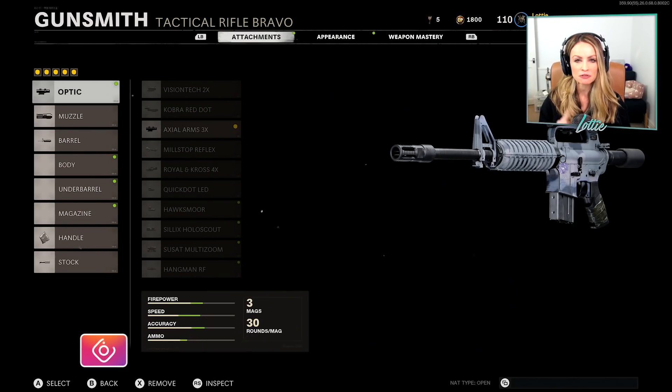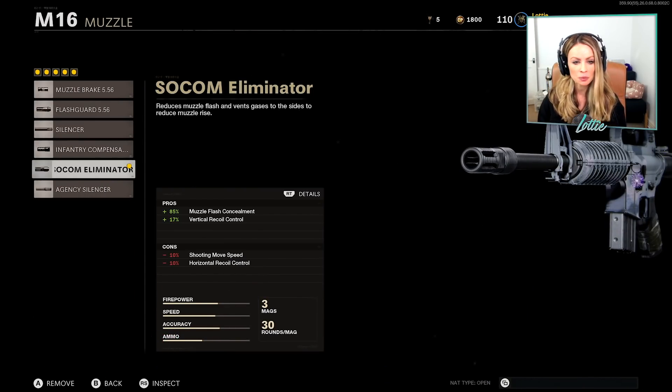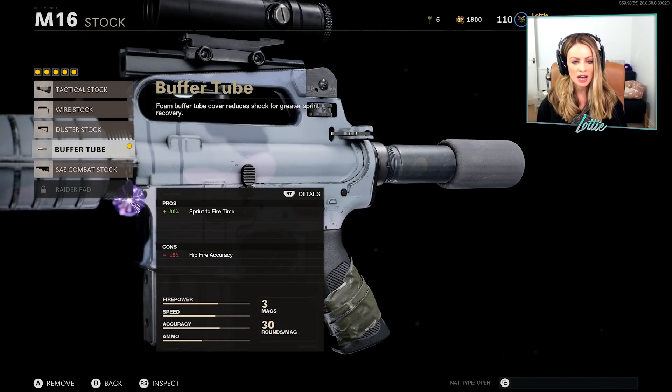This is the current class setup that I've got going on the M16. For the optic we have the Axial Arms 3x. The muzzle we have the SOCOM Eliminator for muzzle flash concealment and vertical recoil control. For our barrel we have the 16.3 inch titanium. For the handle we've got the Serpent Wrap which increases our ADS time, and then finally for the stock we have a buffer tube which increases our sprint to fire time.